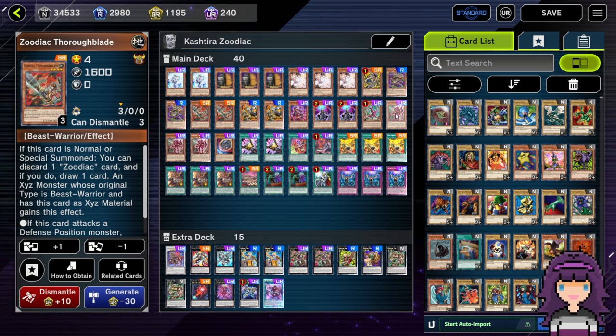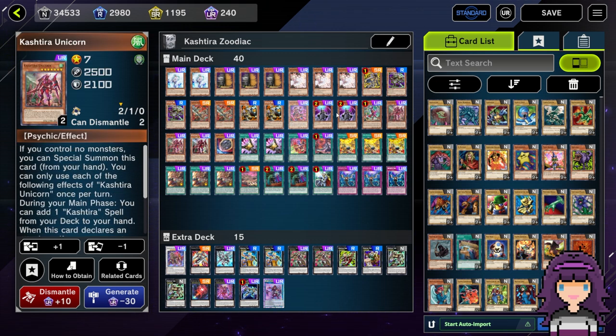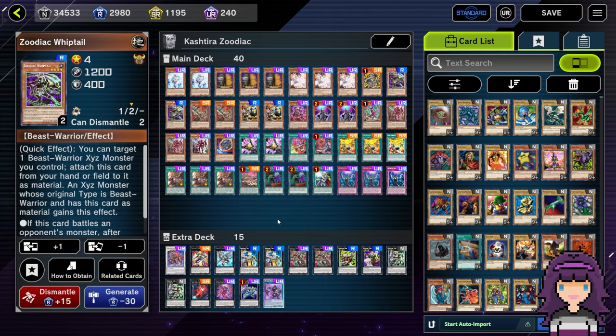With Snake Eye and a lot of other decks where you splash Kashira, you don't get to include the Riseheart and Theosis — it's mostly just Unicorn and Fenrir. But here we do actually have lines where we can potentially get out a Riseheart. Funnily enough, we didn't even end up doing that in any of the duels I'm going to show you, but we were still able to have a very, very good win rate. Because honestly, the Zoodiac package — it might not seem like it — but it can go pretty hard by itself.